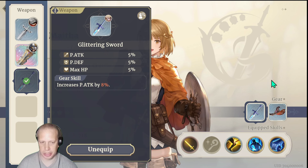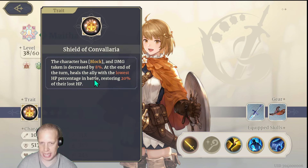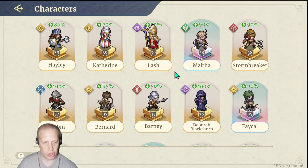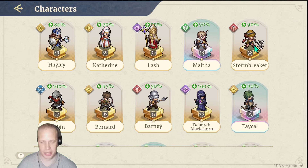Gear: you just get gear, you don't upgrade it. Likewise you don't upgrade characters other than taking them with you for leveling and bringing them to training fields. Stamina — every battle a character loses 10 stamina, and if they die during battle they lose 40 stamina, so you really have to watch that. Characters come in with whatever passive they had, so the tier and quality of who you bring in matters.